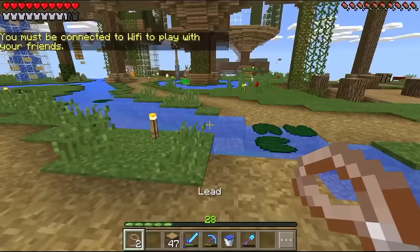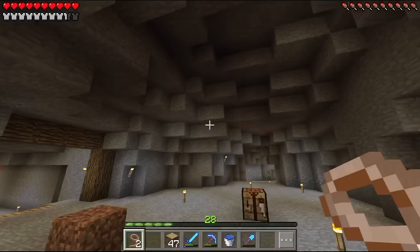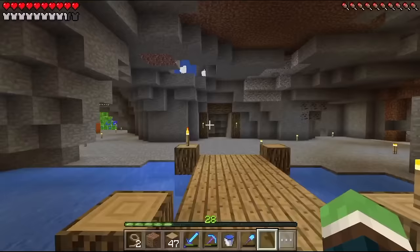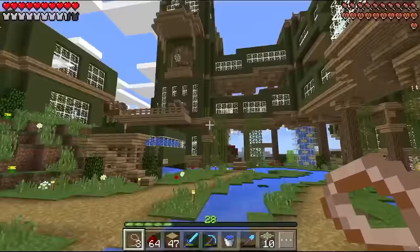I want to implement this into our world in a few different places - such as down here where our future storage room is going to be. I want quick access to it instead of running down the stairs, so I want to put it right there and drop right down. I kind of sorted out the lag - I think my phone just needed to be restarted. Alright, let's get to building.